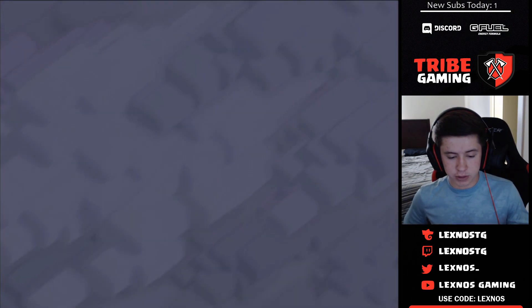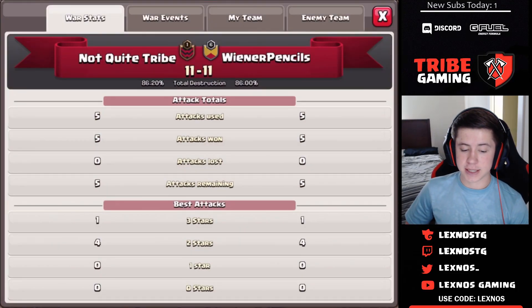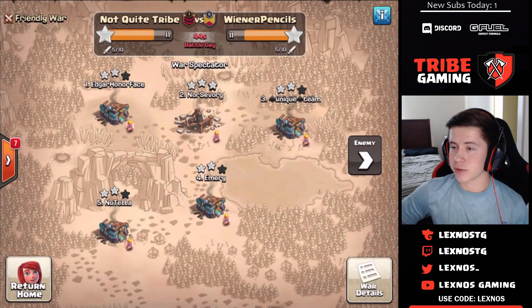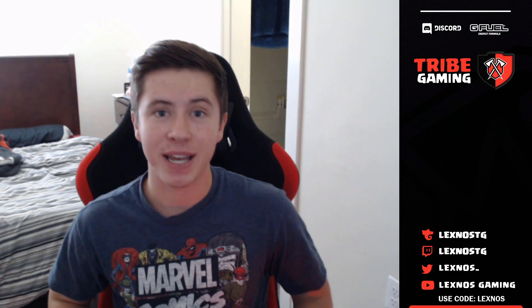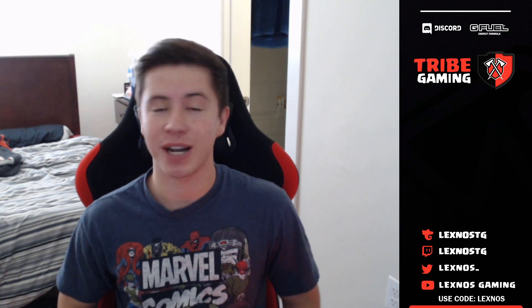It's all over. Let's see the final average destruction — 11 stars to 11 stars, 86.2% to 86%. It's going to be a win for Not Quite Tribe by one building. They needed 84% for the tie, got 83% — oh my gosh, a heartbreaker for Wiener Pencils. Not Quite Tribe comes out with the victory in this war on percentage. Amazing war, GG's to both teams. That's going to be it for this video — I'll catch you guys in the next one.